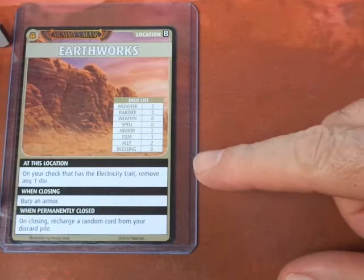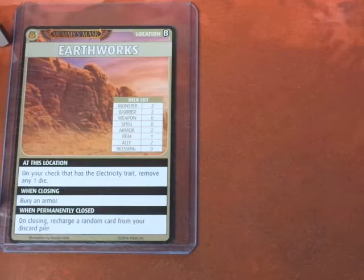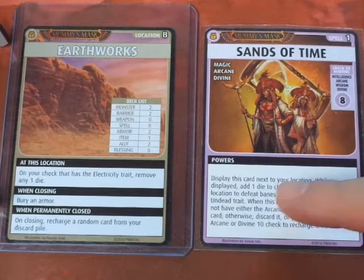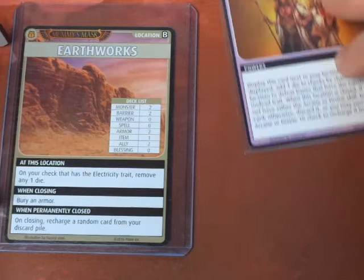At the Earthworks, on your check that has the Electricity trait, remove any one die. Advancing the Blessings deck, it's a Blessing of the Ancients. The first thing in Drealm's hand is the Sands of Time. We're going to display this card next to our location. While displayed, we can add one die to checks by characters at this location to defeat Banes that have the Construct or Undead trait. It lasts until the location is closed, so it's going to last for this entire scenario. Pretty excited about that. Now we will explore.